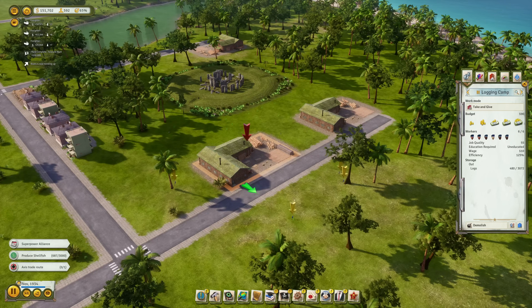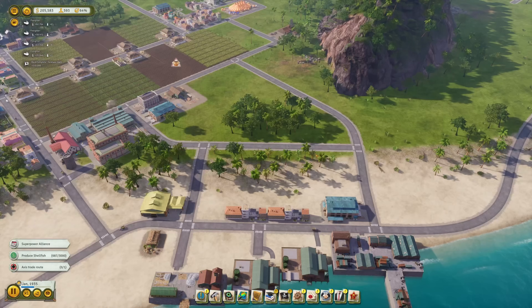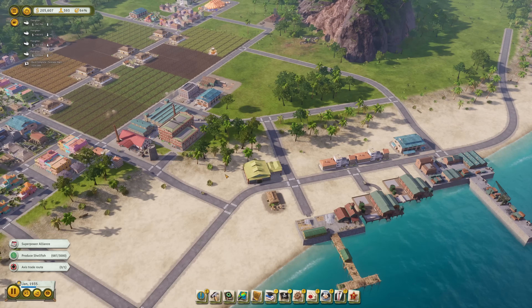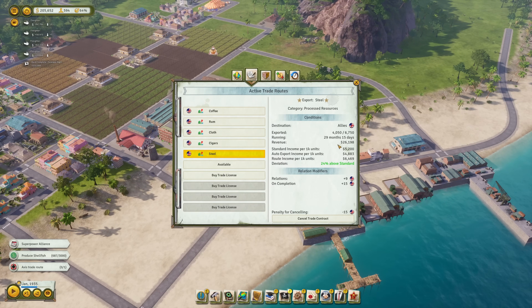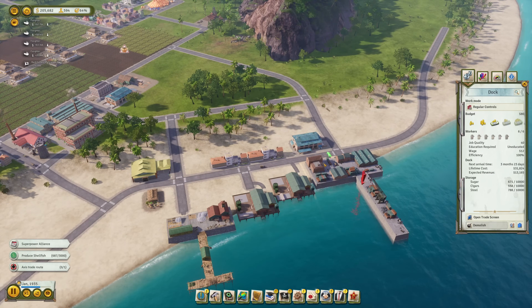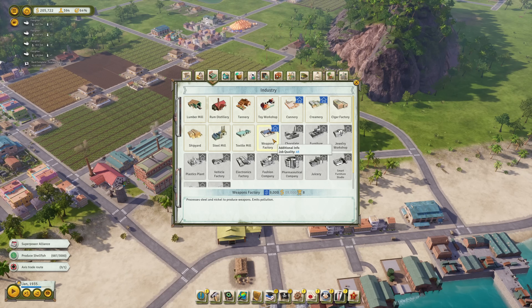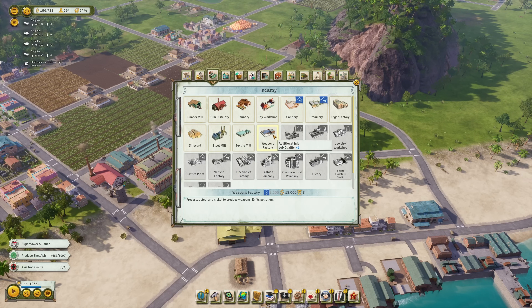We're finally continuing with our logging industry. While we're also at it, I would like to continue with my next industrial building. We do export a lot of steel right now — we have the steel trade which is still active for another 2,000 volumes. I'm probably going to wait for its completion. There is another 800 already in the store, but what we can do is prepare the next industrial weapon factory. This will use steel and nickel to produce weapons, and weapons are a good cash cow really. Let's purchase a blueprint — that's 9,000 — and then 18,000 we need for the factory. We still need one more good, and that is nickel.